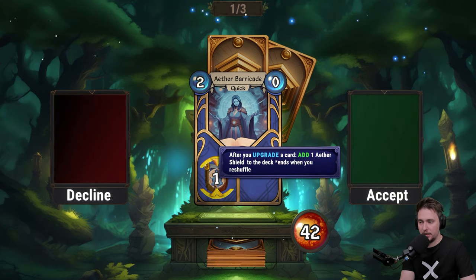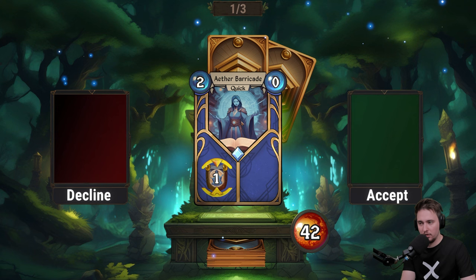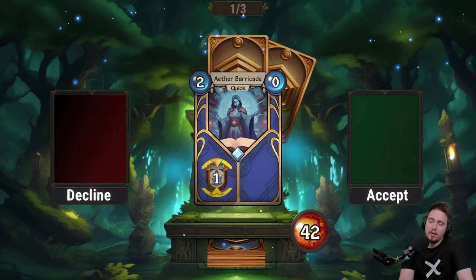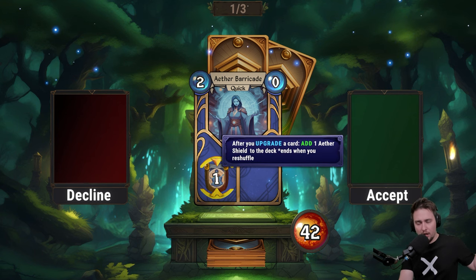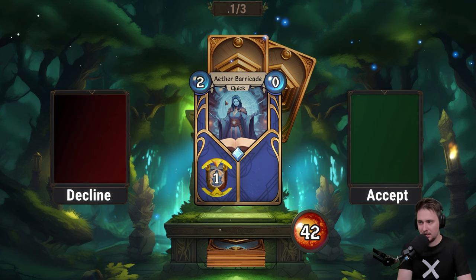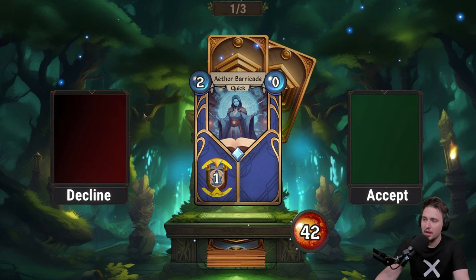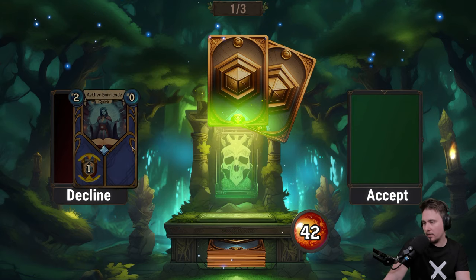That was quick. We get a reflect reward: select a common card. Aether Barricade — after you upgrade a card, add one aether shield to your deck, and when you reshuffle it ends. So it has to be at the beginning otherwise it's useless. After you upgrade a card, the shield gets added, and it returns after reshuffling. It's good at the beginning but gets worse and worse over time. Decline.